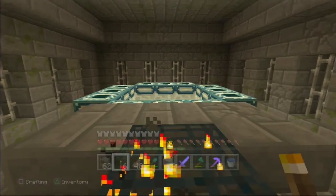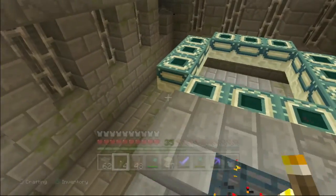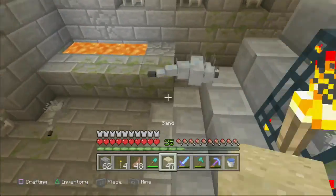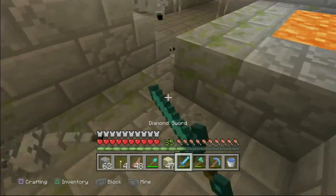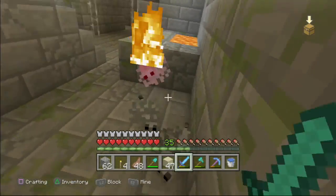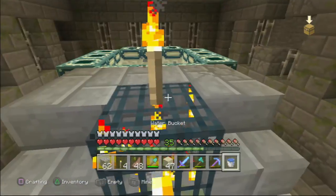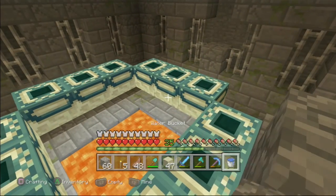Here it is! And a silverfish spawner — lovely. I love silverfish. Did they just spawn? Yep, they did. Ow, ow, ow, stop! So annoying. We are just going to encase this thing with cobblestone. I can't believe we actually found it. Wow! We need to use three times four — twelve! There's no Eyes of Ender already in these.